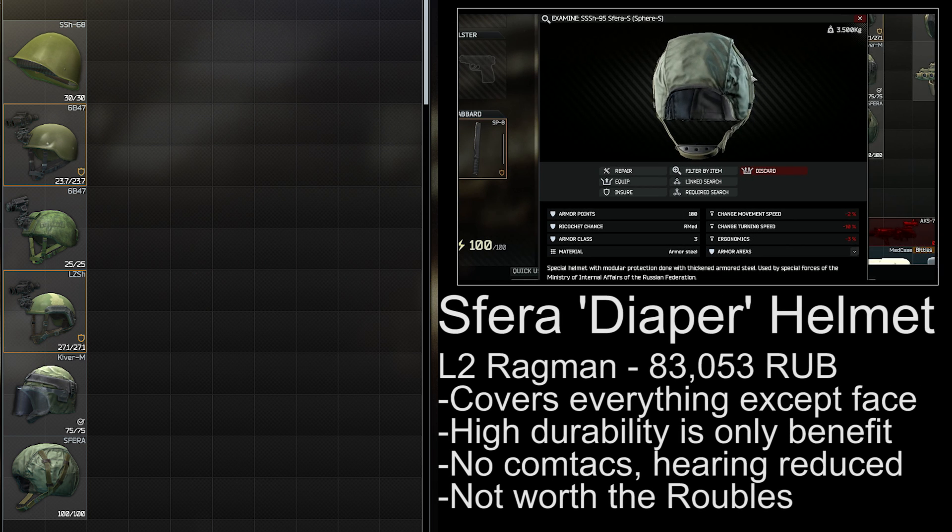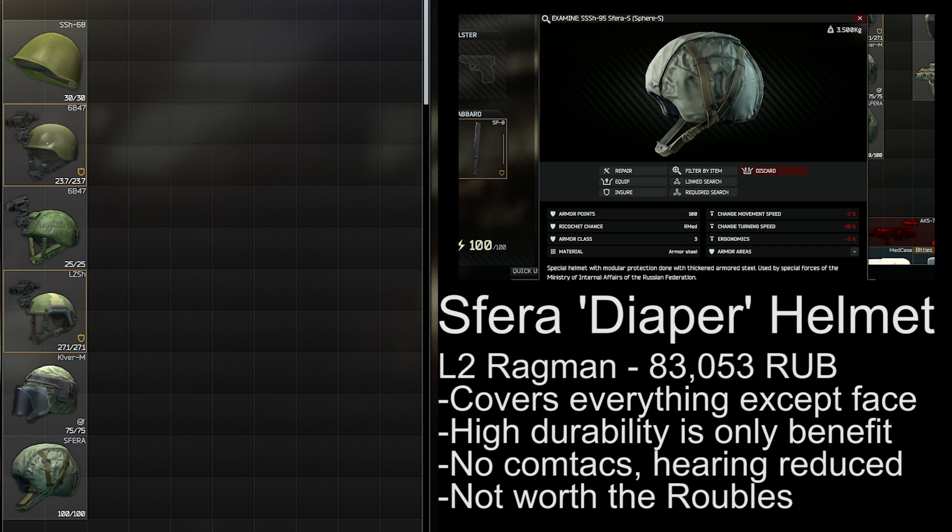The Spheera S, or the diaper helmet as it's affectionately known, is available from level 2 Ragman for 83,000 rubles. It covers most of the head, and it has a really high durability for a level 3 helmet, but it's extremely overpriced at 83,000 rubles for the protection that it actually offers, and it doesn't fit any Comtacs or face shields.